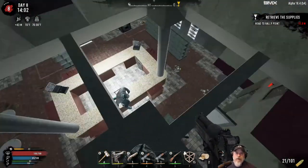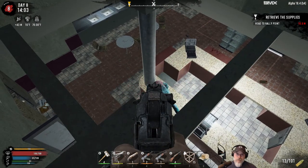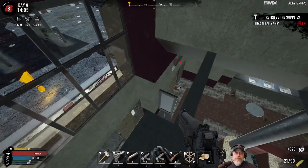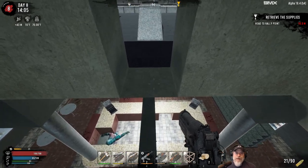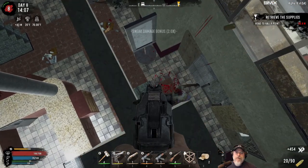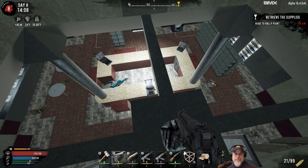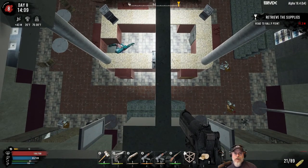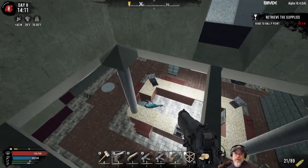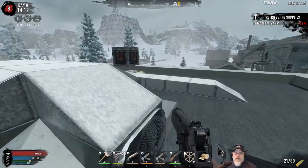I'm just wasting ammo trying to hit him from there. Let's get back out over here. Got him! Okay — there's a sleeper right there, might as well kill him for the XP. That's a little bit far to jump down — unless we jumped on top of the shelf there we might be okay. But let's not do that — we know the fat loot's up here anyway.